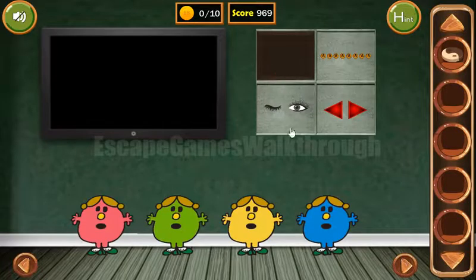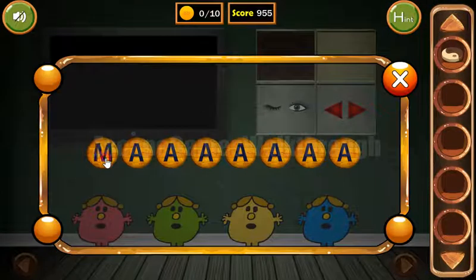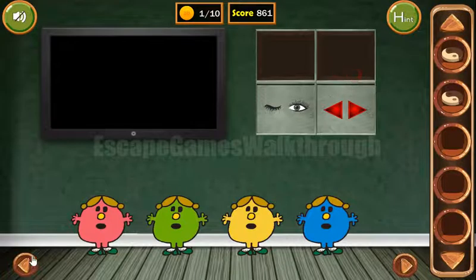And we've got a token. Going further, here we can see 'malamute' is written, so let's type it here. We've got the second token.